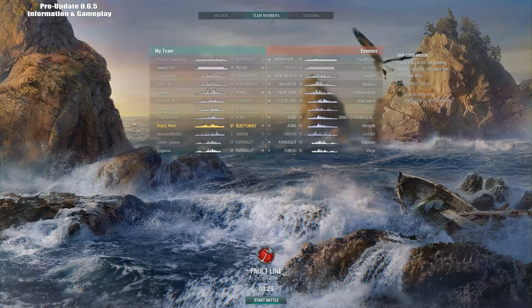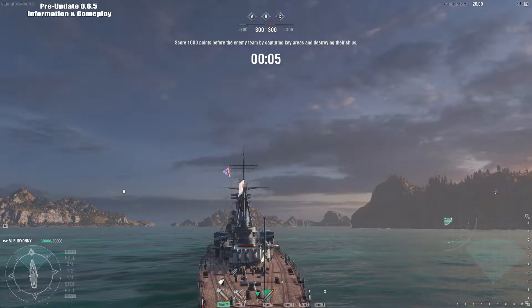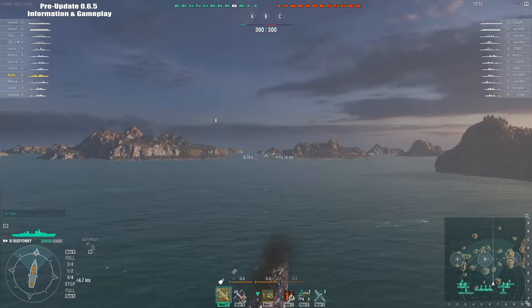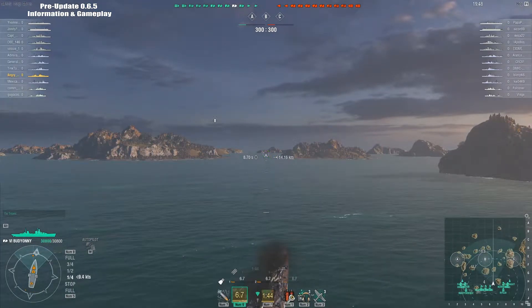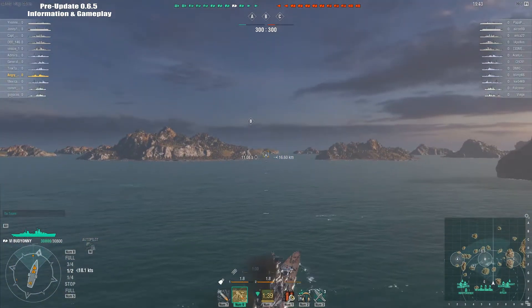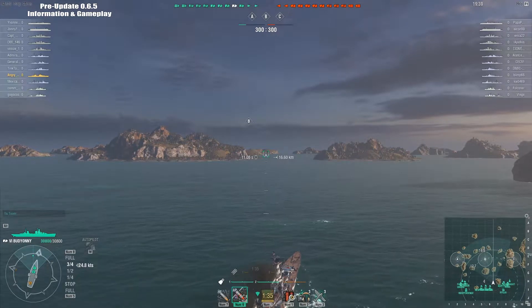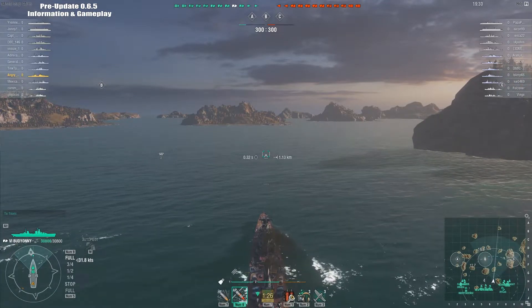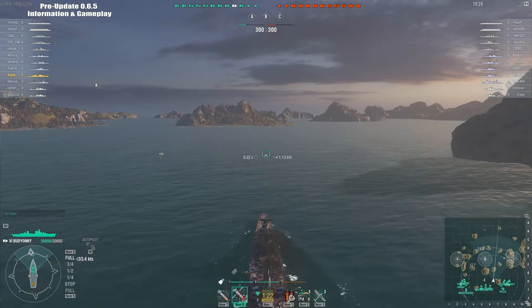Okay, we picked up Fault Line map. Enemy team has a Warspite, New York, Cleveland, Leander, a couple of Albas and an Omaha — I should do pretty well against those cruisers — and two aircraft carriers. I think I'm going to head over towards C and get my reticle set. Should be able to cruise over here for a minute or two without much action.